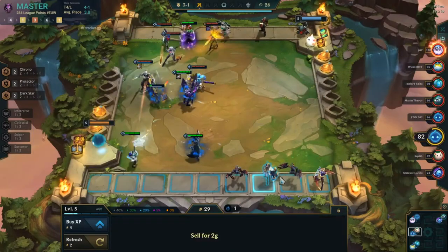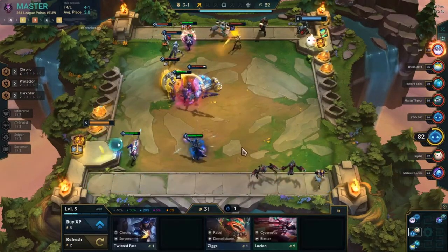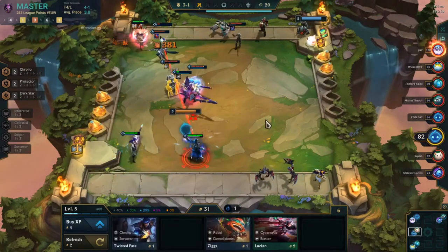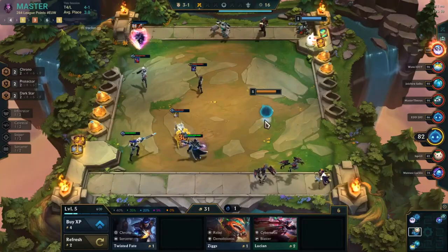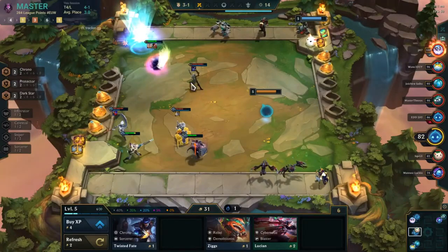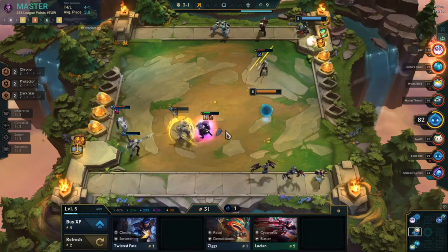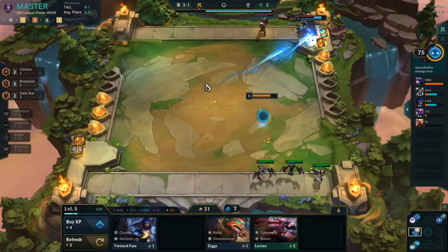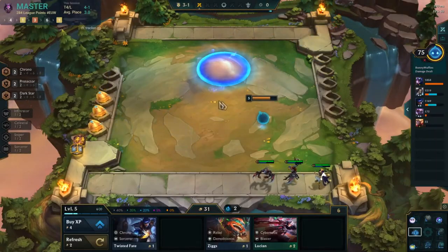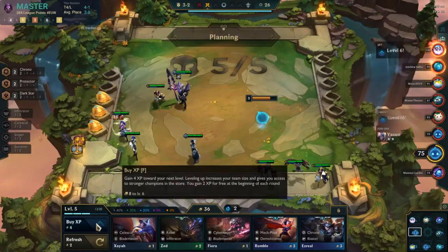The last champions that can use Infiltrator spatula are Xerath and Master Yi — they're not the best with it, but if you're forced to make the item you could put it on them. For Xerath, you'd want four Celestial or something like a Gunblade so he can heal up after jumping to the back line. For Master Yi, you'd want tank items, maybe a Rabadon's Deathcap so he heals more, or a Bramble Vest or Warmog's — not the best, but they make great use of the attack speed.